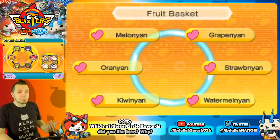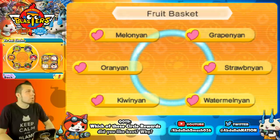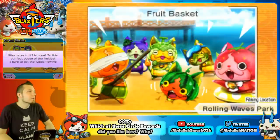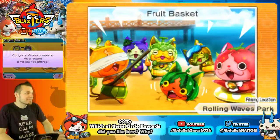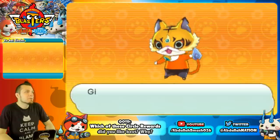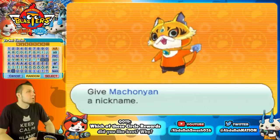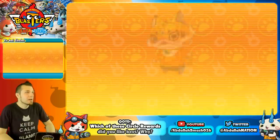Fruit Basket is arguably one of the harder circles since all the fruit Yo-Kai are super hard to get — many are ultra reward missions or VIP patrol. The group includes Melian, Grapey On, Strawberry On, Watermelon Young, Kiwi Nyan, and Oran Yon. The reward is a free Macho Nyan — a really good Yo-Kai, especially beloved from Yo-Kai Watch 2.